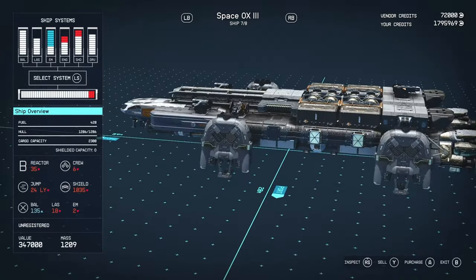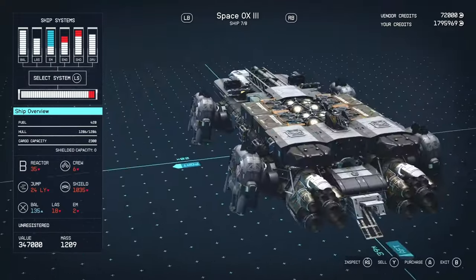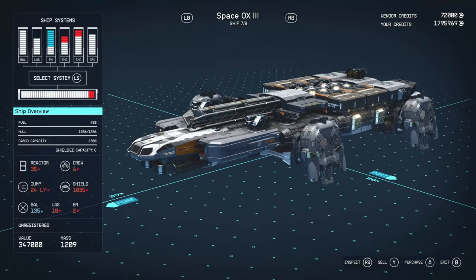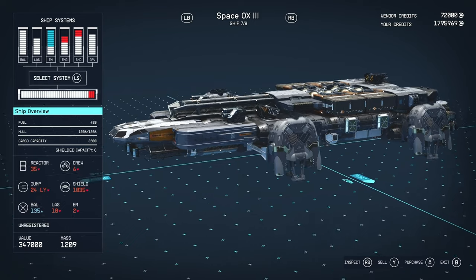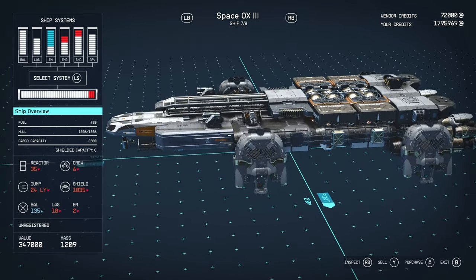It's got a B-class reactor of 35 power, which is really good for B-class — we're only 5 off max. Got a crew of 6, which again is really good. Jump range of 24 light years, which isn't amazing — you could pump it up to 30 with some stats or a better jump drive, but it's not bad. Shields of almost 1100, 1035 to be exact, which is phenomenal.